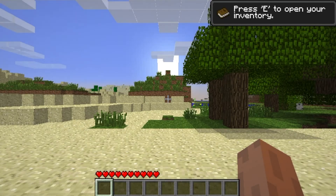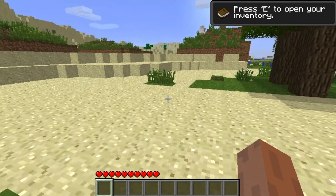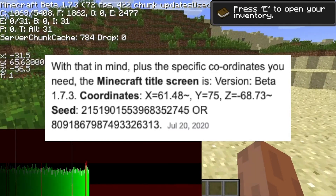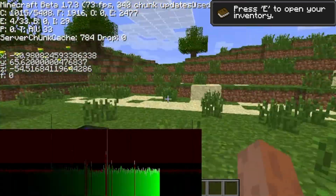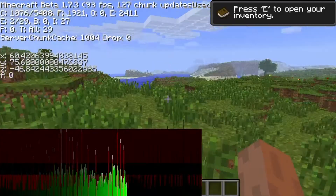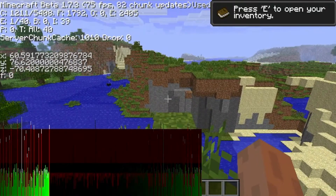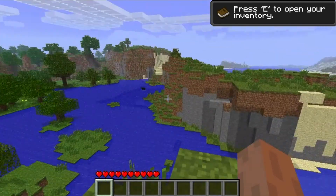Now we actually need to go ahead and get to the coordinates as to where the title screen is. They are approximately X is 61, Y is 75, and Z negative 68. So let's go ahead and get to those coordinates. Let me quickly get rid of the coordinates display because we don't want that big weird overlay at the bottom.